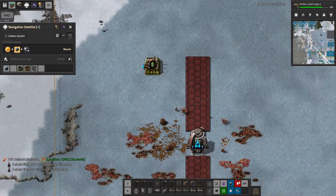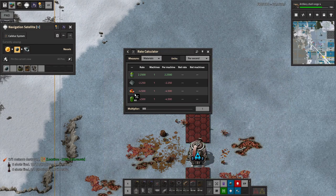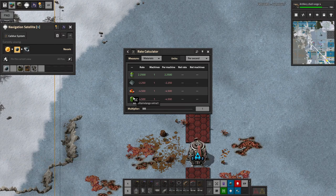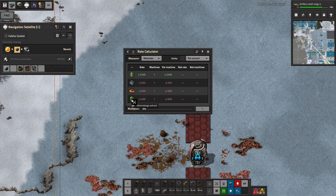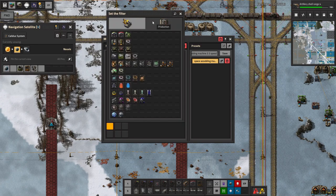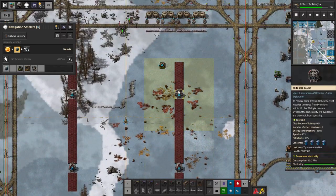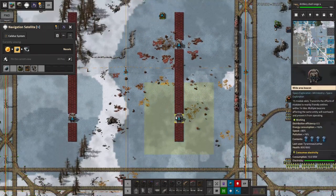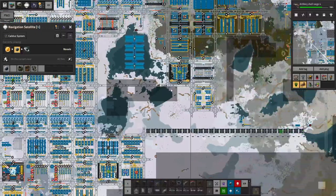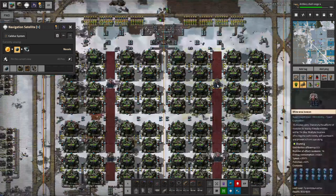So we need to make: vitalic acid, glass, vitamalange extract, and sulfuric acid. We can't really see how fast this is going to go to start with — it doesn't have the productivities in yet. But we're looking at only 2.25 and 4.5 per second. Means 10 of these would need an entire belt of extract. But it is going to be a bit slower than that. I don't think we'll be filling an entire block with these though — that's the power of beacons.